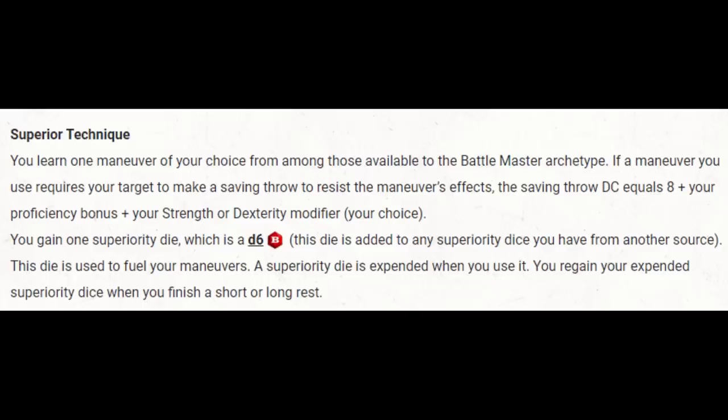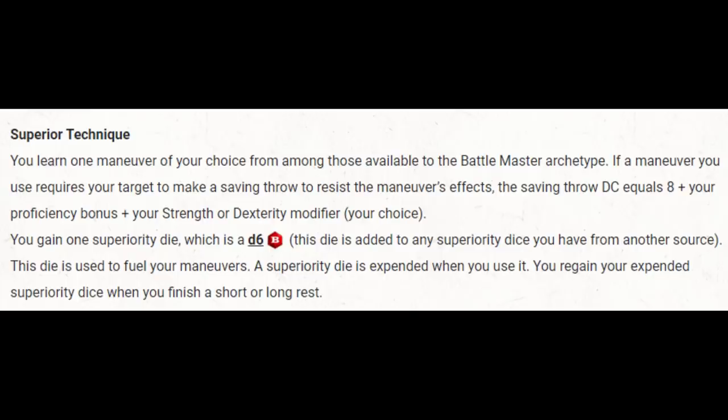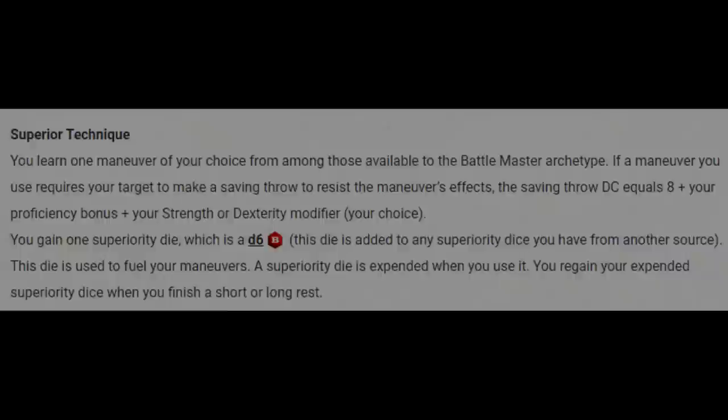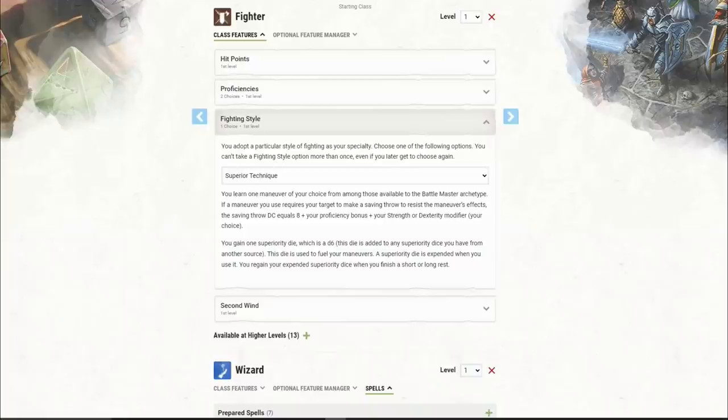For our fighting style, we're going to be using a weapon at low levels but by level 5 we really won't be worrying about weapons much. I actually like Superior Technique here — this gives us a d6 superiority die and one maneuver. There are two obvious options: Precision, to potentially turn a miss into a hit, and Ambush, which gives us a chance to boost an initiative roll. I'm going to select Ambush — if we don't win initiative, we're not getting Surprise Attack. There's a thing on D&D Beyond though: Superior Technique just doesn't work. It doesn't give you your d6 superiority die and doesn't give you a choice of maneuvers — it's just broken. I checked the D&D Beyond website and they said it's not functional.